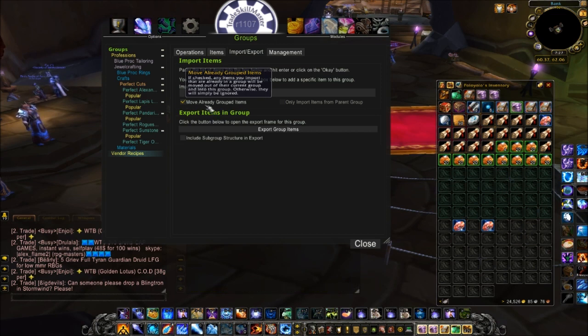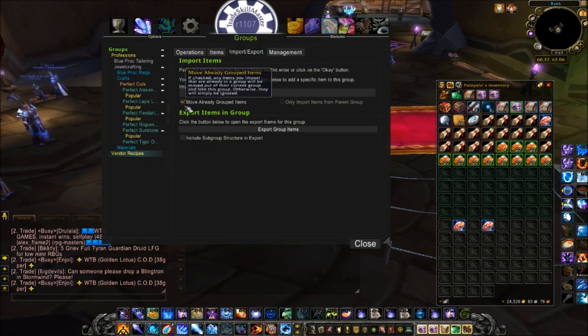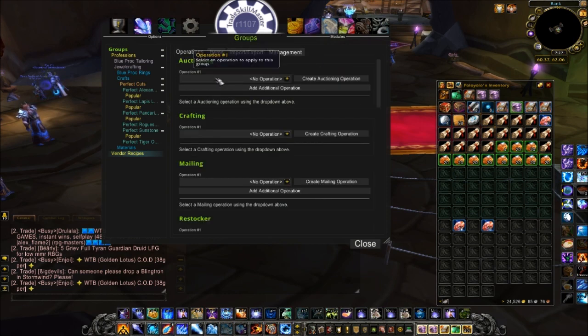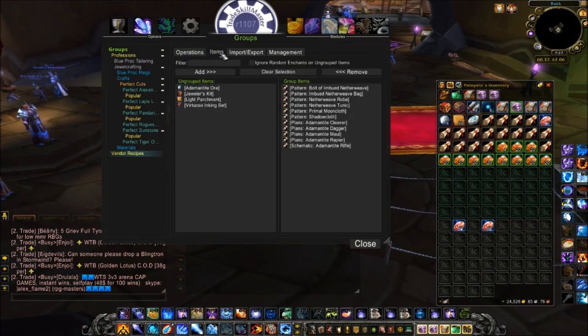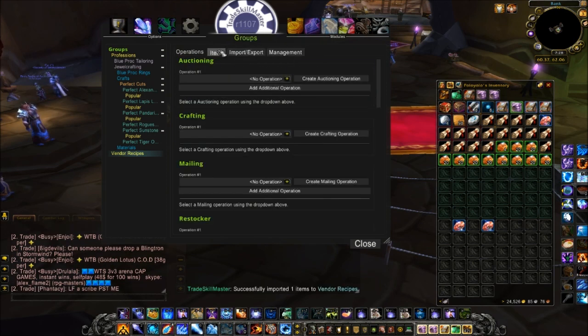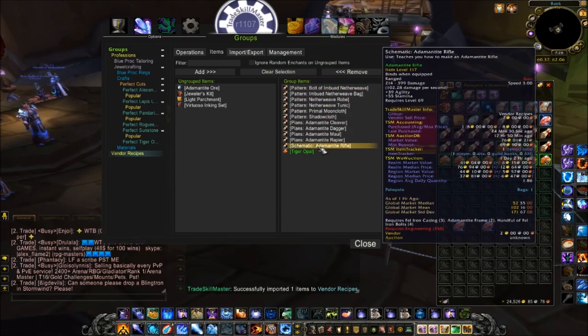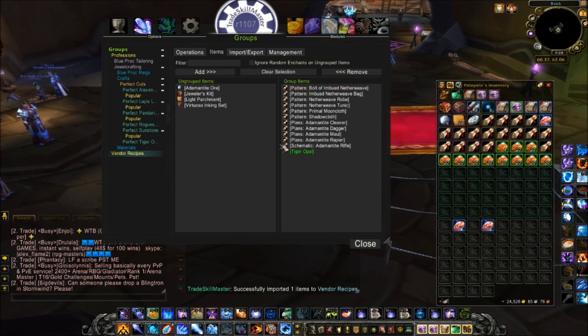Keep in mind you cannot have one item in two different groups. If you have a gem in one group that you already sell from and you try to put it in a separate group to restock from, it will remove it from the original group. You can only have an item in one group; however, you can apply multiple operations to that group. So for my vendor recipes group, to import tiger opal into it, you could shift-click to link the item, check 'Move Already Grouped Items,' and it forces that item into the vendor recipe group.